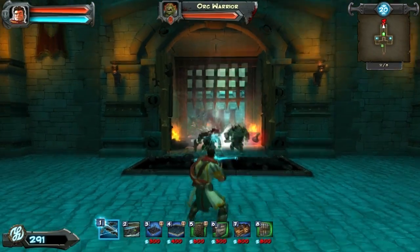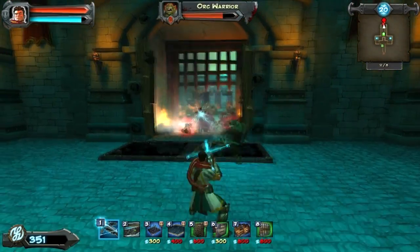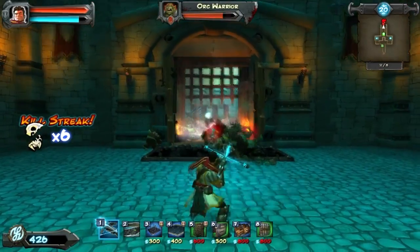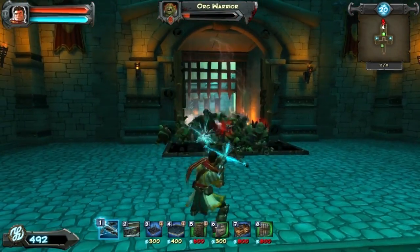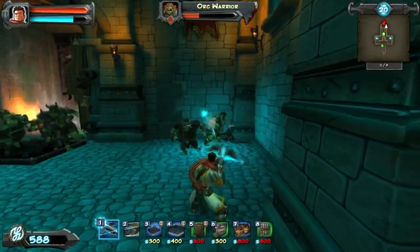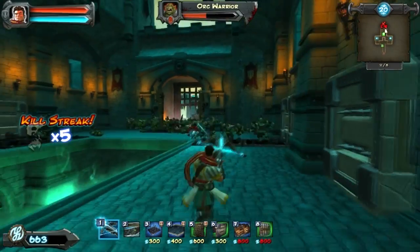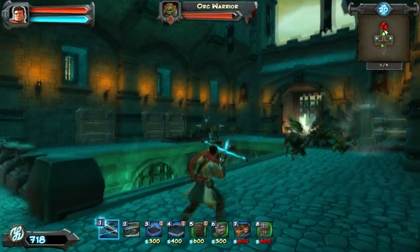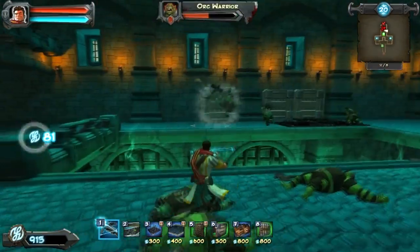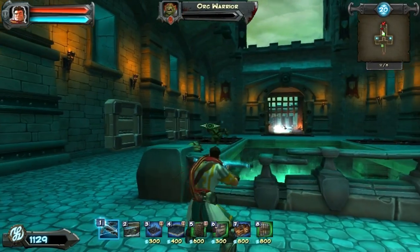I'll just sit right in front of this door. You're all dead. I don't even need the traps. I'll group all of you up. Oh, my finger is already tired. Maybe I'll let you through just a little bit. It's funny because you're all dying. Headshot — there we go.